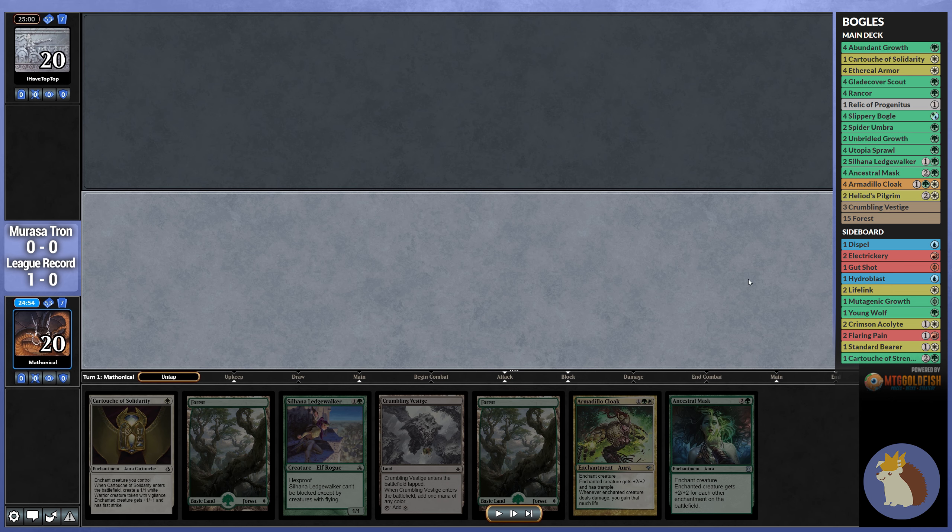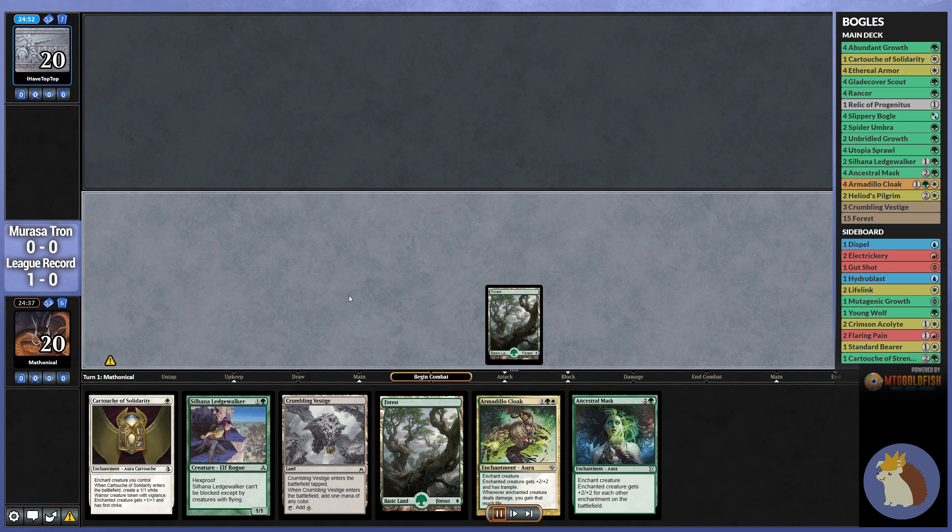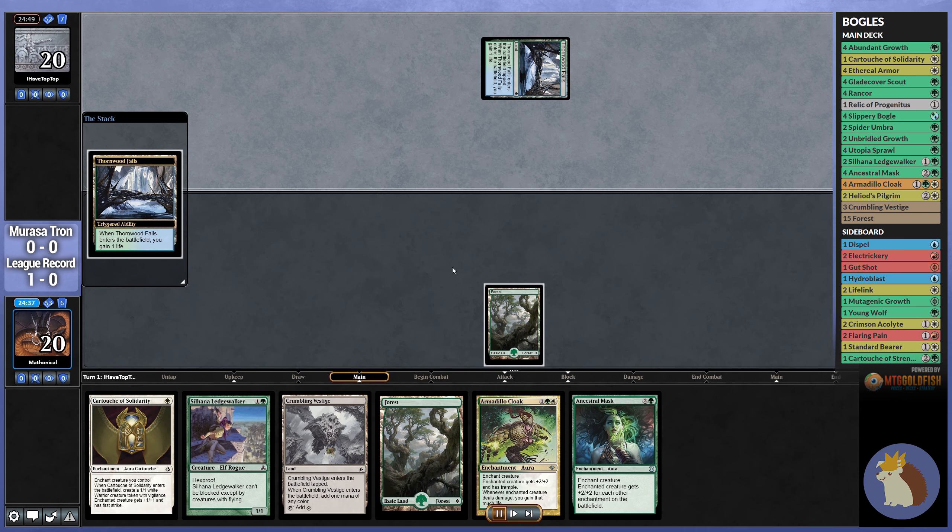Our opening hand, while a little bit slow, is still good enough to keep, even with the London Mulligan being in effect. It's going to feel a little bad playing that turn 1 Forest and passing, but we've got to do what we've got to do.